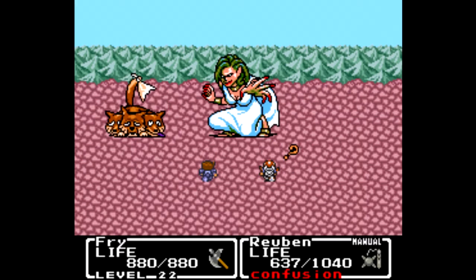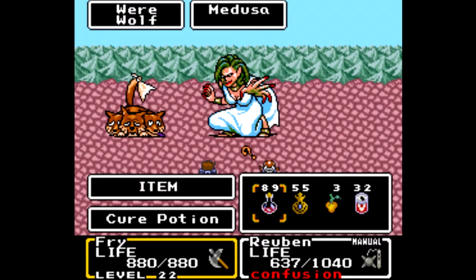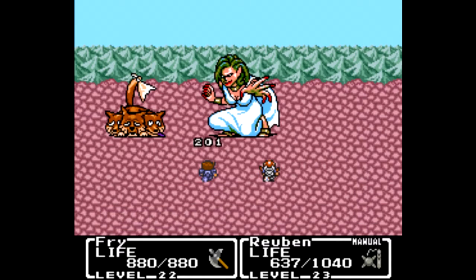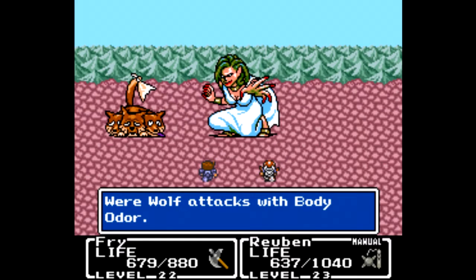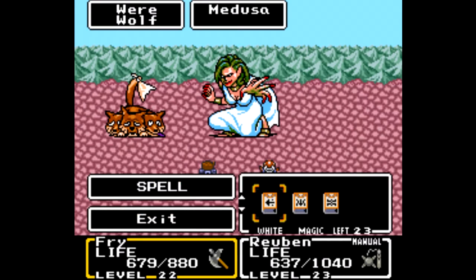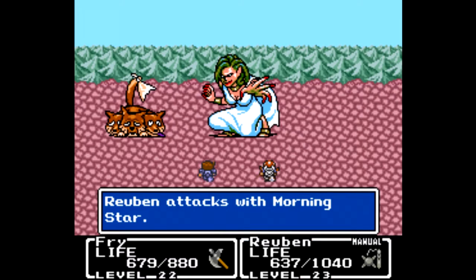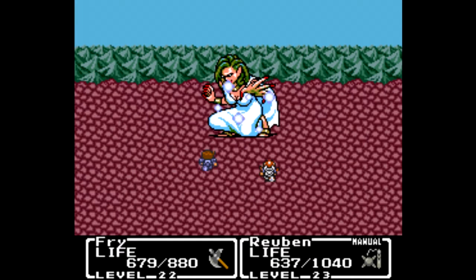Luckily Reuben already got his turn in. I'm gonna go ahead and heal him — that's probably for the best. He already healed himself before I used it — that's great, exactly what I wanted. Okay, let's go for a spell — we're gonna go for White. That does hit everybody, but I'm really hoping that Reuben can take out that werewolf first so it only focuses on Medusa.